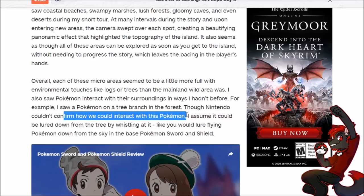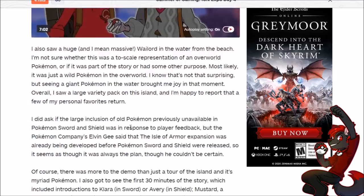They saw a Pokemon on a tree branch in the forest. Nintendo couldn't confirm how we interact with those Pokemon — it kind of reminds me of the wandering Pokemon in Glimwood Tangle. I assume it could be lured down by whistling, like flying Pokemon are lured from the sky, or by shaking the tree. They also saw a huge — massive — Wailord in the water from the beach. It's not sure if it was a to-scale overworld Pokemon or part of the story, but most likely it's a wild Pokemon in the overworld. Seeing a giant Pokemon in the water brought joy.